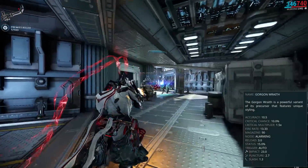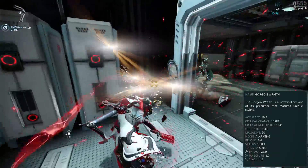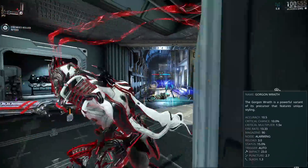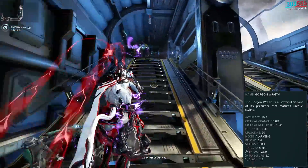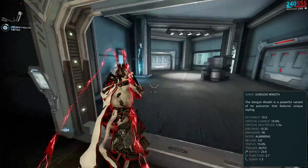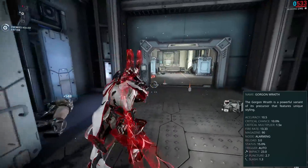There are three different versions of the Gorgon. There is the Wraith version which focuses on status, the Prisma version which focuses on crit, and then the regular Gorgon which doesn't really do anything that well. The Wraith version, aside from being status-focused with 15% status — whereas the Prisma and original only have 5% — also does the most damage, though not by much: 27 damage per shot versus 25 for the others.